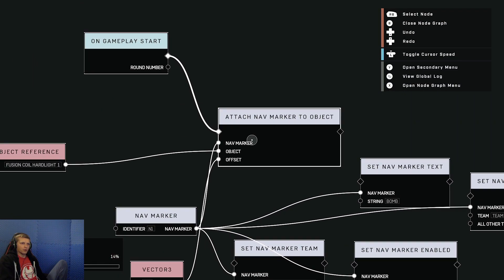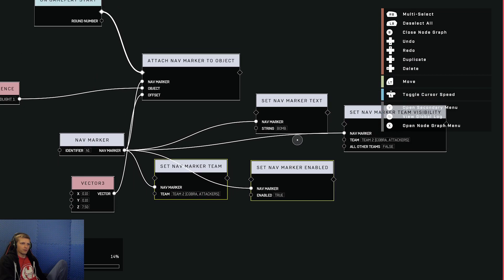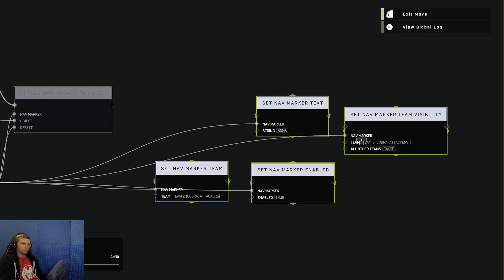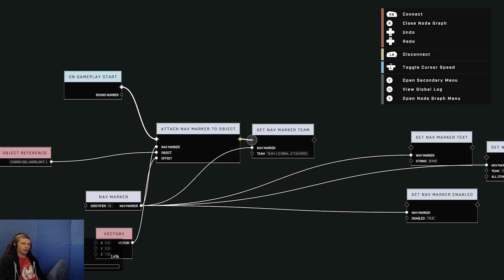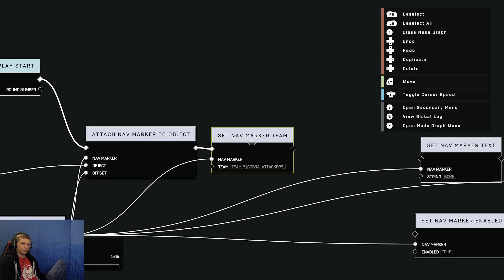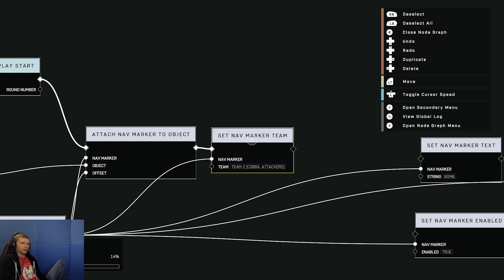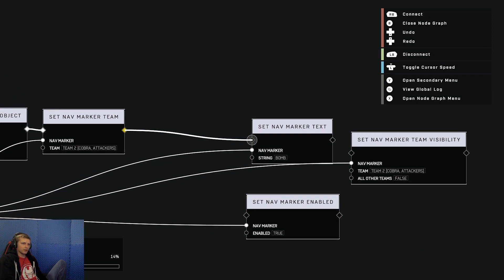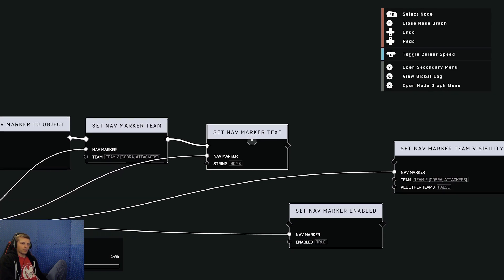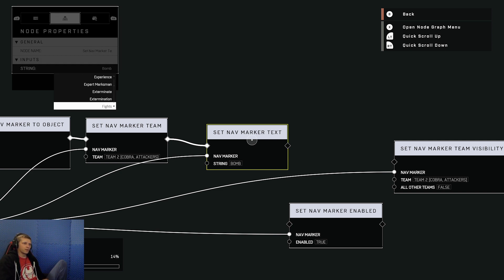Now that we have this node done we can move on to the next. I'm going to do the team one — drag the Set Nav Marker Team node and connect it. Same thing: highlight over it, press X, go to the team setting, and set it to which team you want to see the objective. On this one we want Cobra, which is Team 2. Then continue using your diamonds to the next objective. On this one you can hover, press X, and change the keyword — you have so many different options for different types of objective markers, which is how I got all those different nav markers at the beginning of this video.